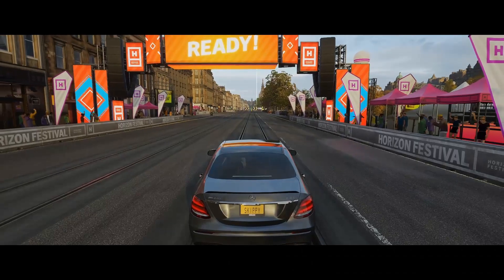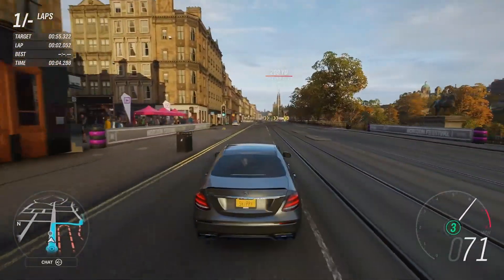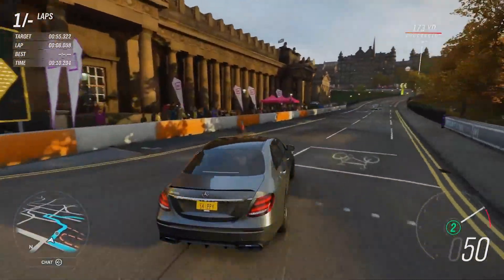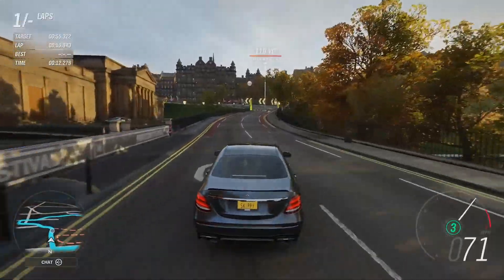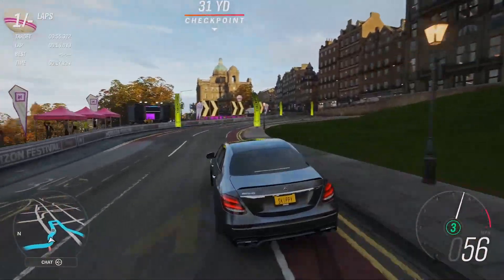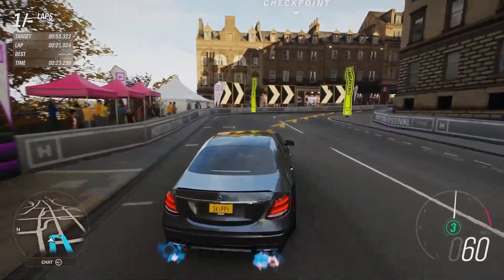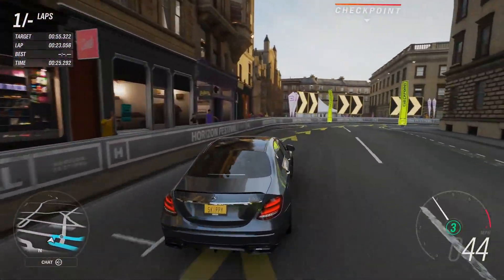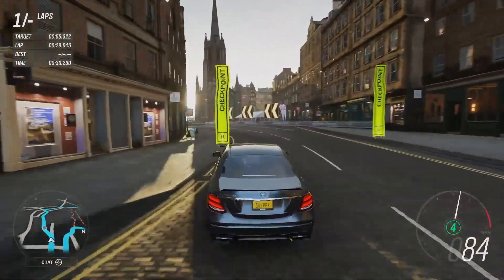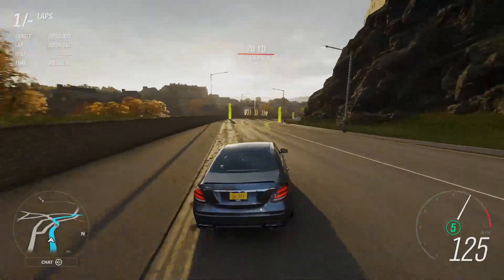Here we go, let's take down Fortski with that 55.322. Taking a different braking line this week, which is interesting. The first lap is always my warm-up to get used to the car. It's completely bone stock - the E63 AMG S, or the AMG E63 S. It's currently this week's reward in the festival playlist for getting 50% about winter season, so if you want to go and grab it, have a little bit of a play.